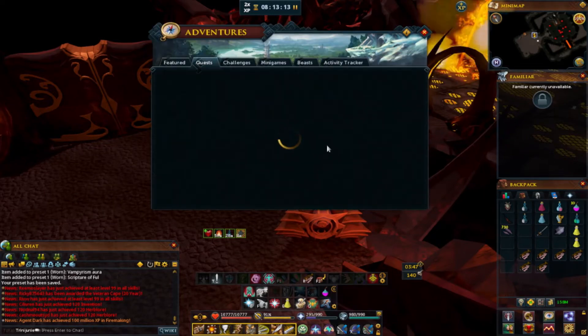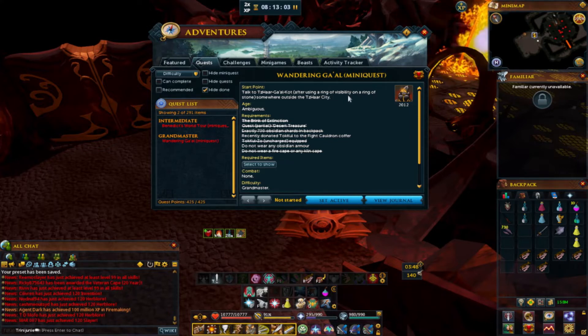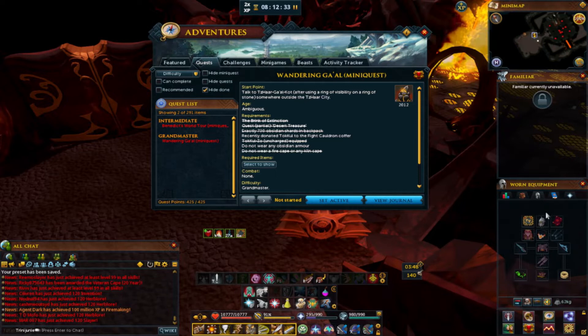This is for the mini quest Wandering Galal. What we gotta do is talk to Tazar Galal Khot after using the Ring of Visibility on the Ring of Stone somewhere outside the Tazar city. The requirements are: Brink of Extinction, the Desert Treasure quest partly, exactly 730 obsidian shards in the backpack — that's what we have here — recently donated Tokkul to the Fight Cauldron coffer, which is in the Fight Cauldron right here, a Toko Zou uncharged equipped — we have it equipped — do not wear any obsidian armor, and do not wear a fire cape or any kiln cape.